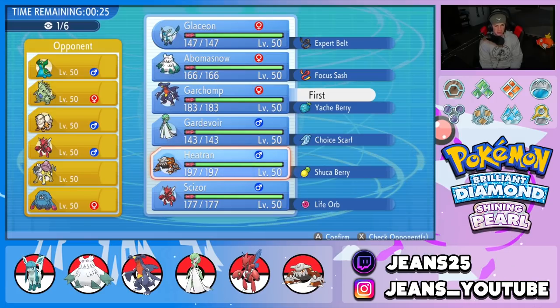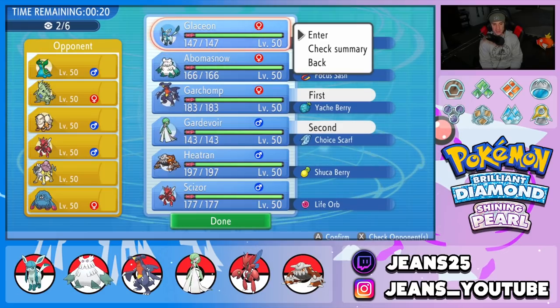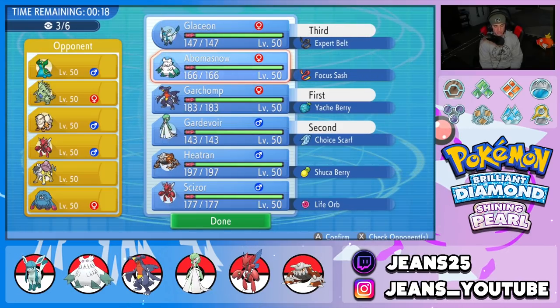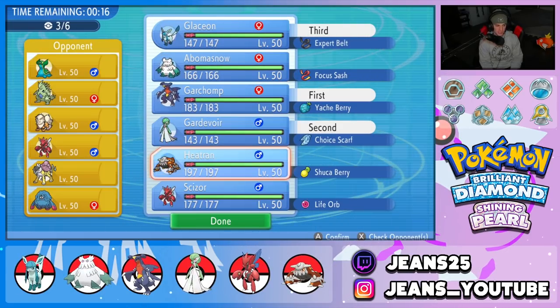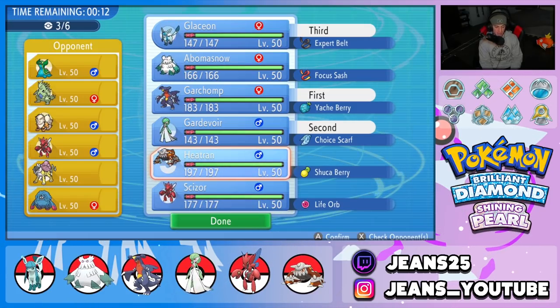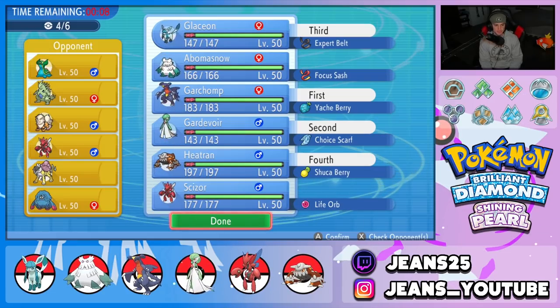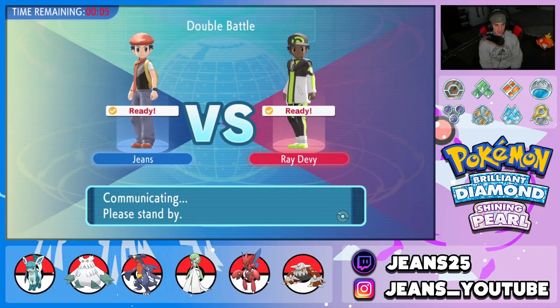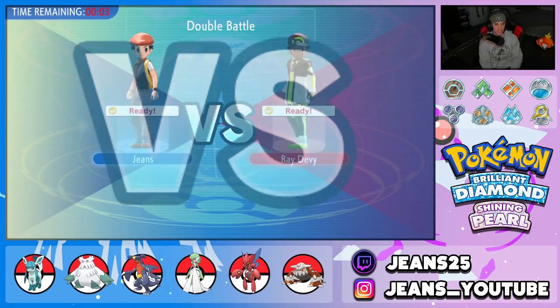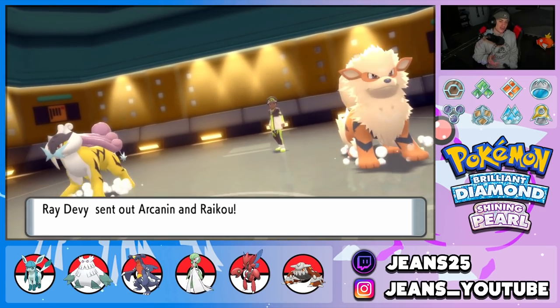I'm going in with Gardevoir and Glaceon in the back. Do we bring Abomasnow with Focus Sash? I kind of like Scizor — actually Heatran could be better to counter up on Scizor since it's super effective, and we have Flash Fire. It ends up being Arcanine — great lead for me.